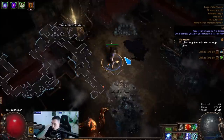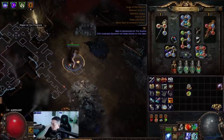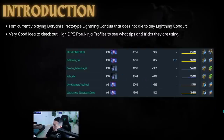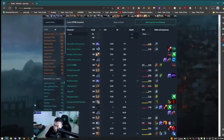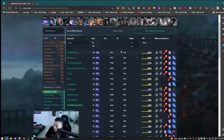I just wanted to give a cool proof-of-concept video and illustrate why you don't actually need four links in Lightning Conduit if you just copy some of these PoE Ninja profiles. It's always a very good idea to check out the high DPS PoE Ninja profiles — it's pretty much how most people, including myself, make builds. You kind of want to get inspiration from others and see what's actually wrong with their builds.